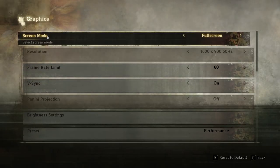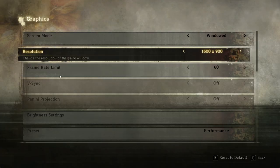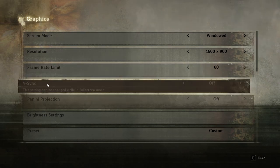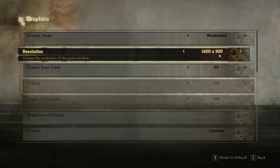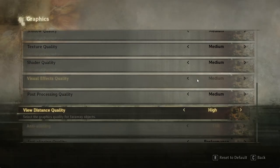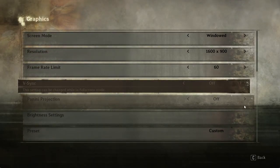Next, go to Screen Mode — if you are in Full Screen mode, you can change this to Windowed mode, which will help. Also, the frame rate can be set to 60 FPS; if it is set to No Limit, you have to change it to 60 FPS. Make sure V-Sync is turned off — that is very important. The resolution can be selected according to your monitor's equivalent. These are the steps to take care of inside the graphics settings.